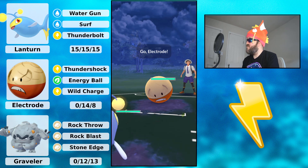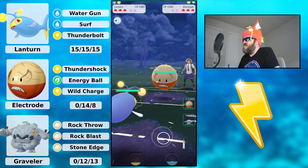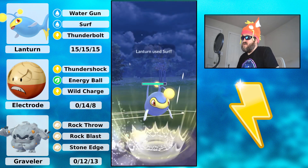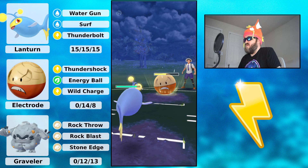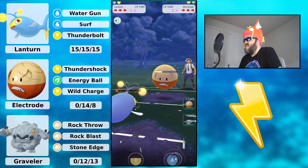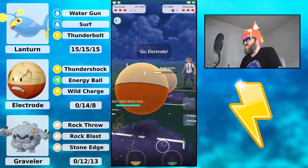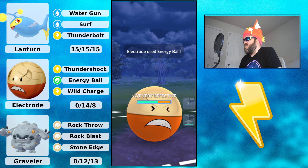Moving on — this is a bad matchup, but as we've seen we can stay in it. Grass Knot is going to do a lot, almost KO us, but we're still doing a lot with Water Gun and Surf. We can get Electrode low, possibly flip-switch. I let the Grass Knot go because I know I survive — though I'm not running a perfect IV, so I take more than a rank one would.